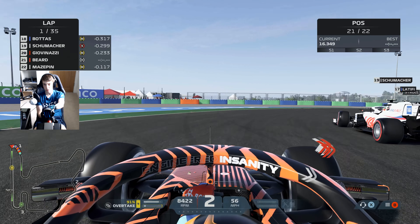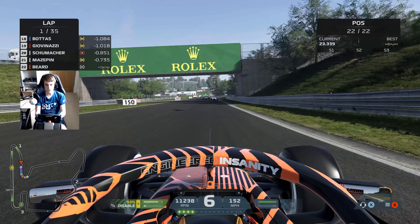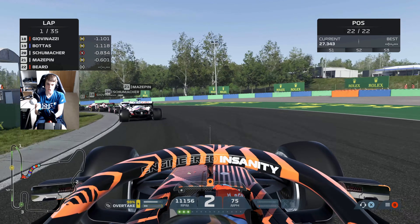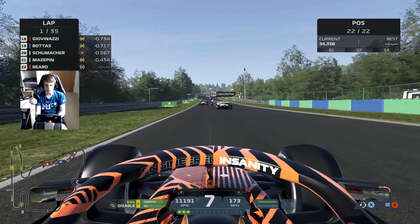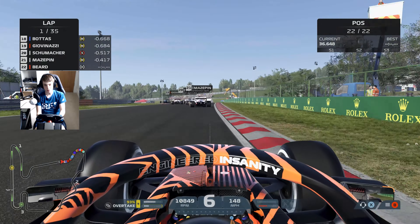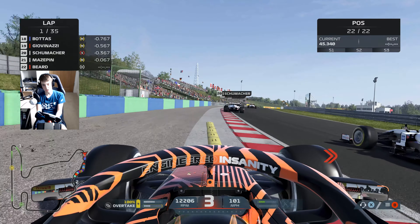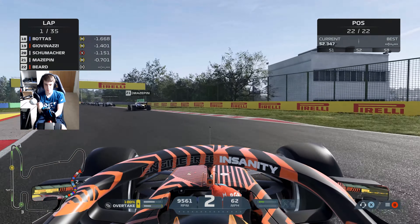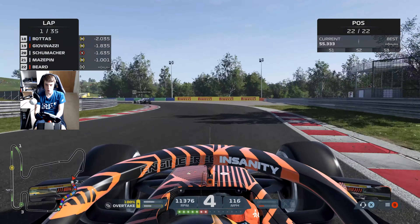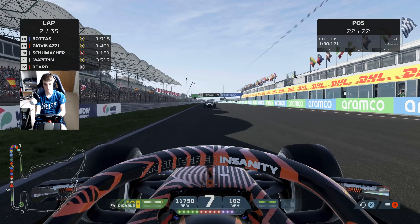Off to a pretty cautious start — we're the only car on hard tyres, three or four wide heading into turn one. We'll have a look to the outside through turn one. Big wheelspin on the exit keeps us down in that group. There's Mazepin almost into the back of Mick Schumacher. We've got to build up some heat in these hard tyres before pushing too much. Got a lot of cars around us through the first sector. We tried around the outside of Mazepin but went all over the kerbing — not a great start to the race.